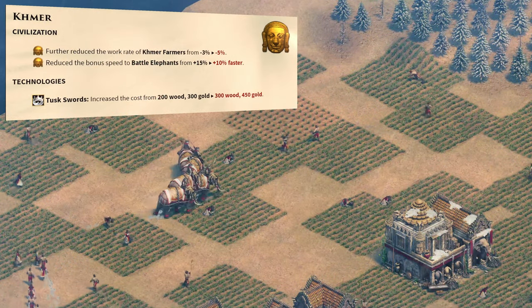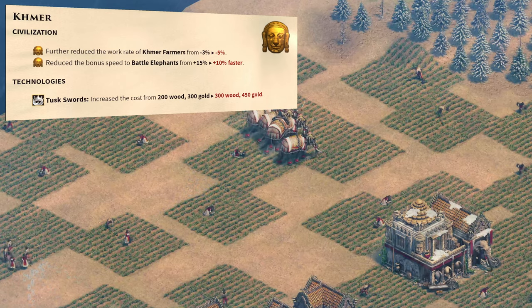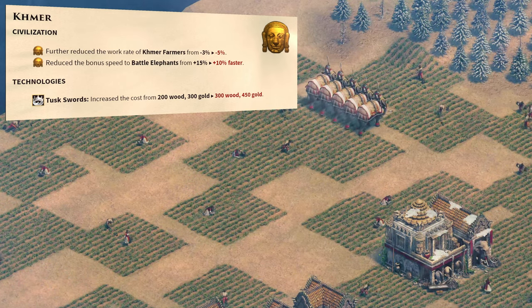Nobody's surprised — the biggest nerf was applied to the Cumans. Their farmers and elephants are slower, and Tusk Swords is now more expensive.